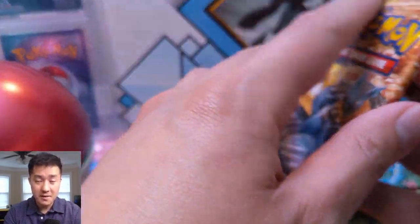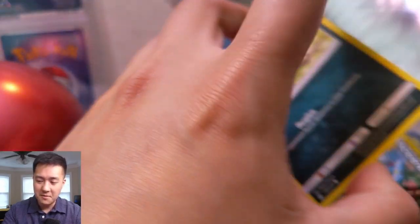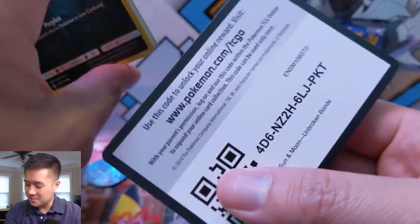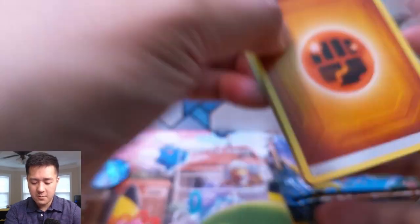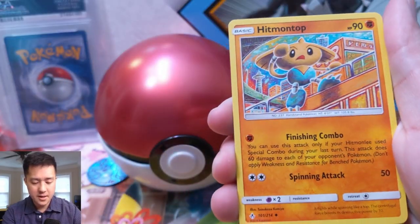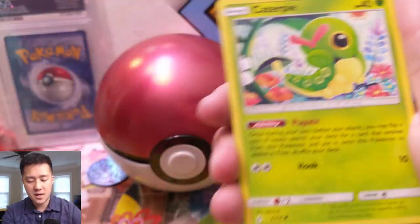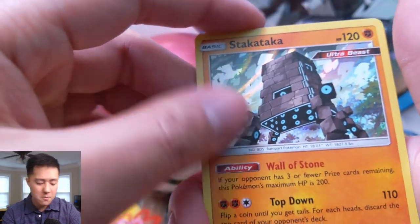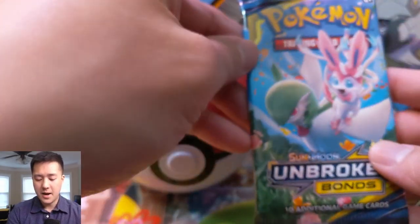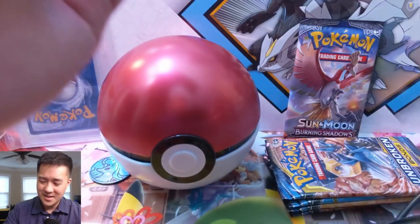Our last Unbroken Bonds video — if you haven't seen it, go check it out. It's a monster opening with so many good hits of different rarities, which is very cool. Let's get into our first pack: we have a Fighting Energy, Hitmontop, Melaanie, Inkay, Caterpie, Clefairy, Spoink, Ekans, a reverse Koffing, and then a Snack Attack — the mega boombox Pokemon.